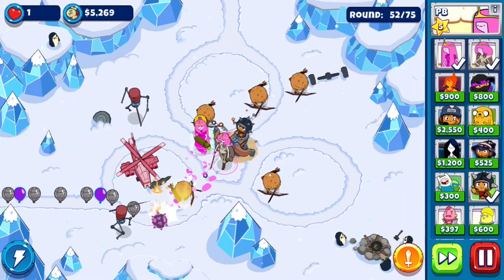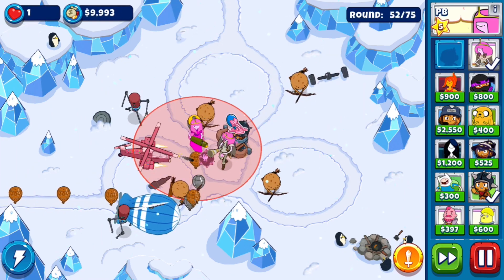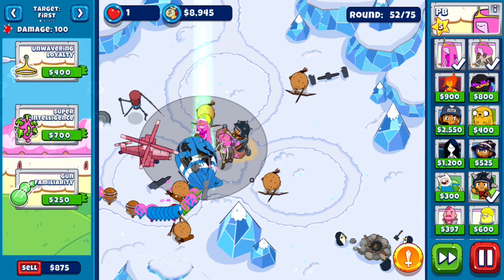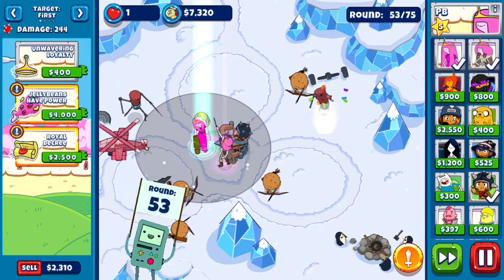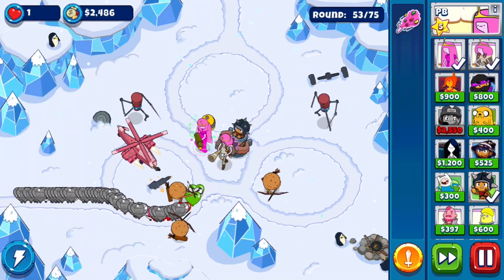It looks like it slows my abs. She's pretty useful. We cannot go for money-making unfortunately because we need to go for that upgrade. There we go — Max is placed. We have a pretty useful ability now.